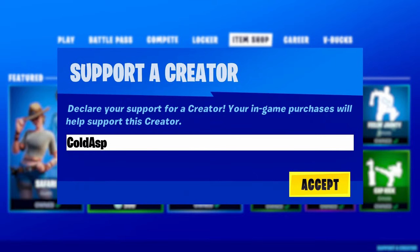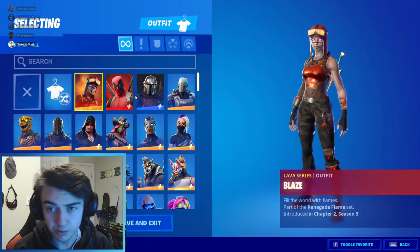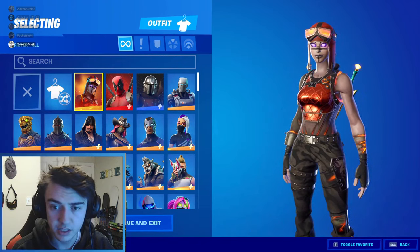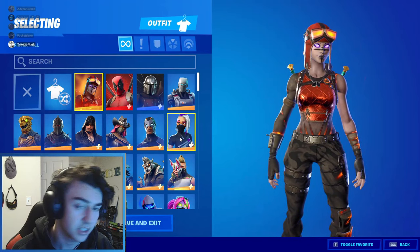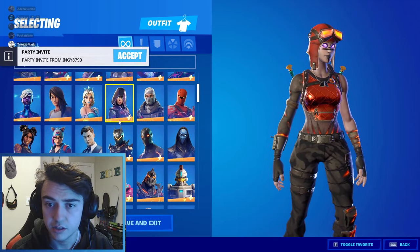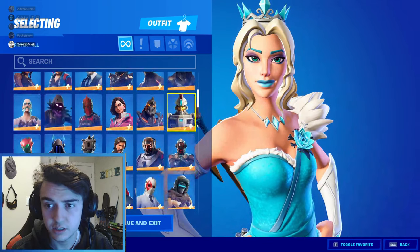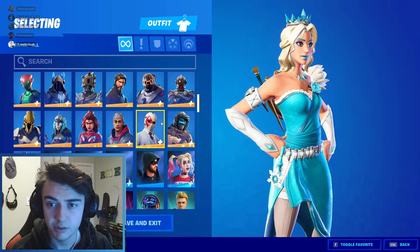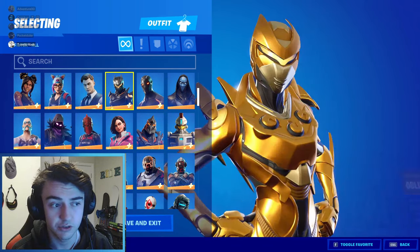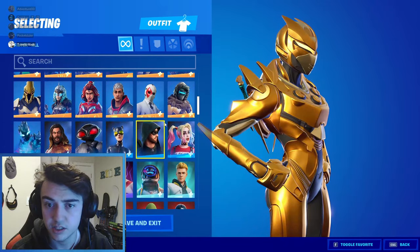For the first skin we have Blaze — pretty cool skin, better than Renegade Raider. For time's sake I will not be going over every single skin, I'll be skimming over most things. We got Glimmer, one of my personal favorites, aka Elsa — who doesn't like Elsa? We also got Oblivion, which is really underrated honestly. With the new style it's probably one of my favorite skins — I need to start using her more.